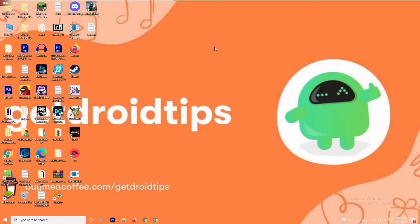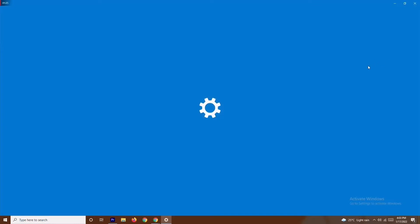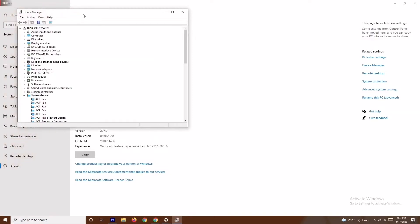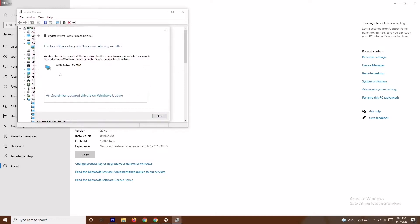Solution number two is about updating your graphic drivers. Go to 'This PC', right-click and go to Properties, then navigate to Device Manager. From there, go to Display Adapters — my graphics card is AMD Radeon RX 5700. Right-click and select 'Update Driver', then choose 'Search automatically for drivers'. If the drivers are up to date, you'll get a message confirming that.